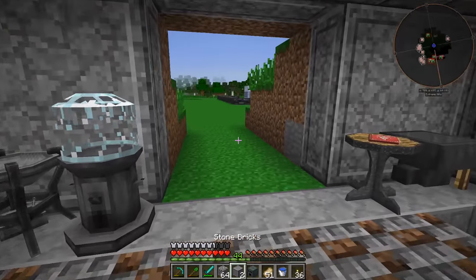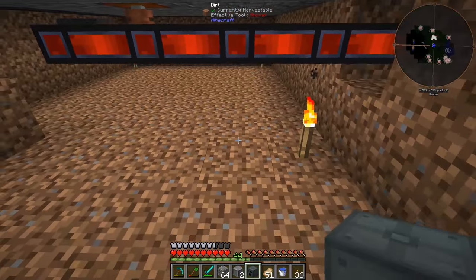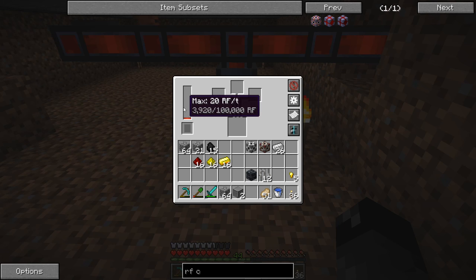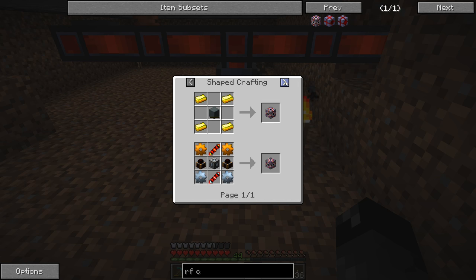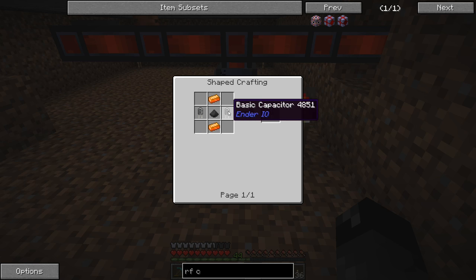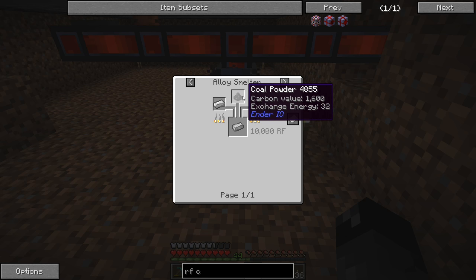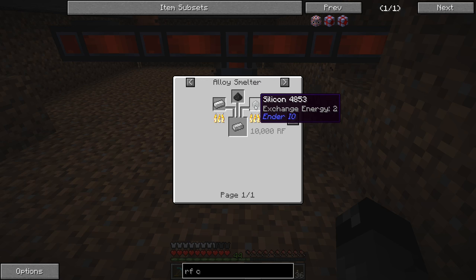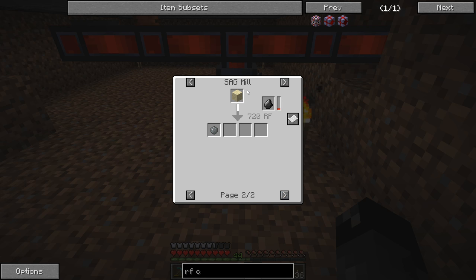We just need to power this with a little bit of RF. We can do that by coming over to our water wheel — or maybe down here is a little bit safer, we can stick this machine right here so it'll gain power. We put in the ingredients and that should start smelting into the energetic alloy. We also need to make electrical steel, which needs coal dust, silicon, and iron. The coal dust is EMC-able. For silicon, we can pulverize it or use the sag mill — those are our only two options. Let's go ahead and make the sag mill.